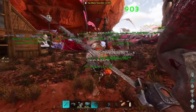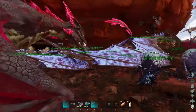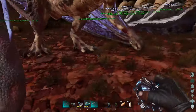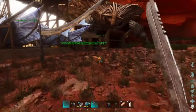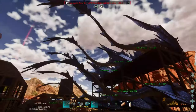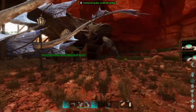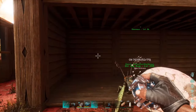Goddammit, terror bird! There was a damn terror bird in my base. You guys are all fine, just irritating that that was happening. I should probably set up some Plant Species X on this map — that'd probably be the best idea right now, but I don't have any of the seeds, which means I have to go back to the Island.